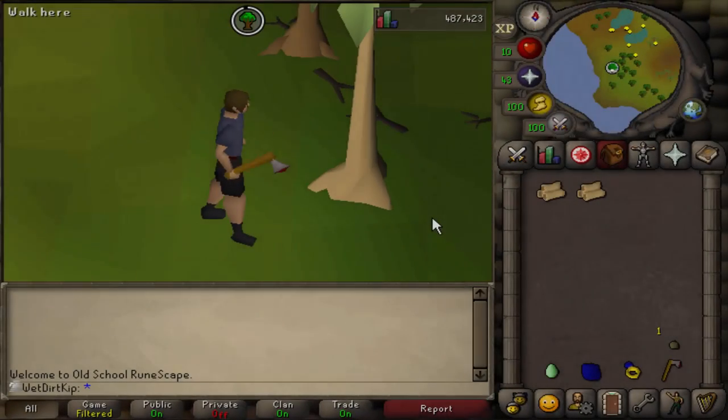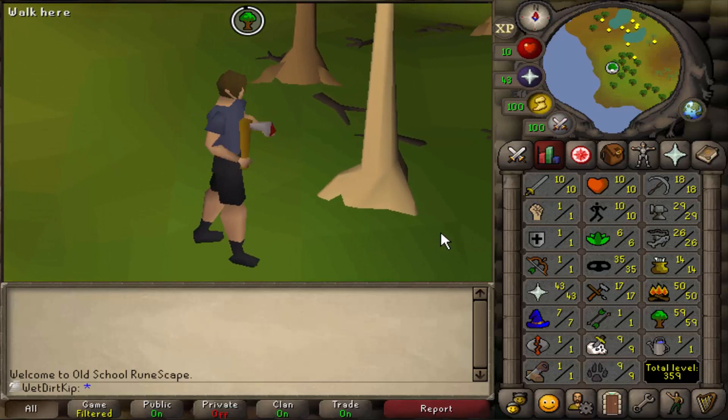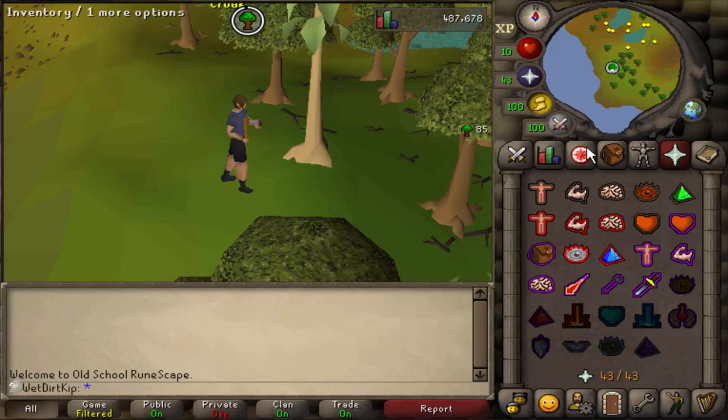Hey, how's it going and welcome to episode 5 of the Ultimate Iron Man. Make sure to catch up from episode 1 if you're new to the series. We just finished off 43 prayer for overheads in the last video, and of course we're back at the teak tree.